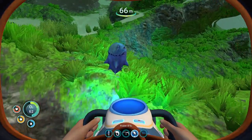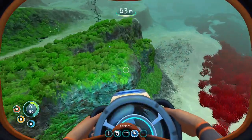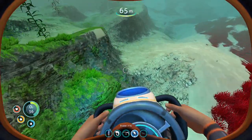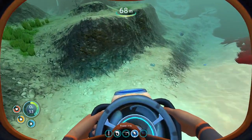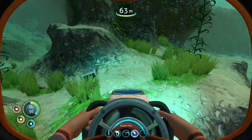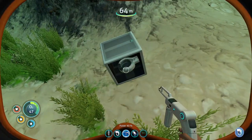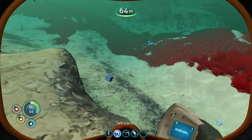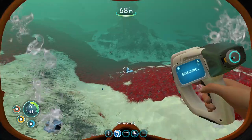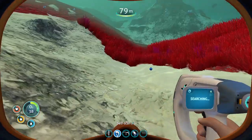We just need two silver. I'd like to get the scanning room as soon as possible — that's probably next. Oh, there's a sea glide fragment — we're going to go scan that. Laser cutter we don't need.